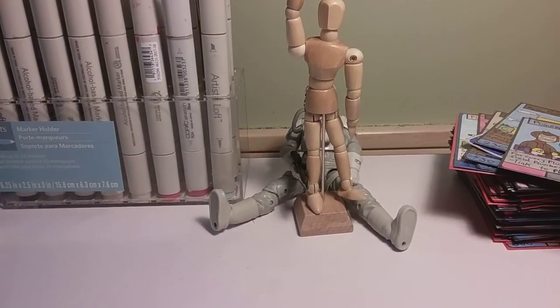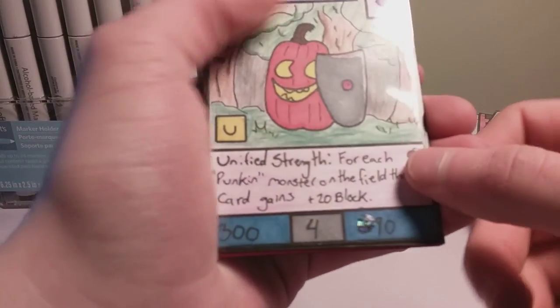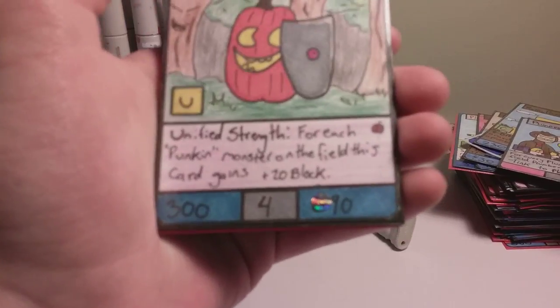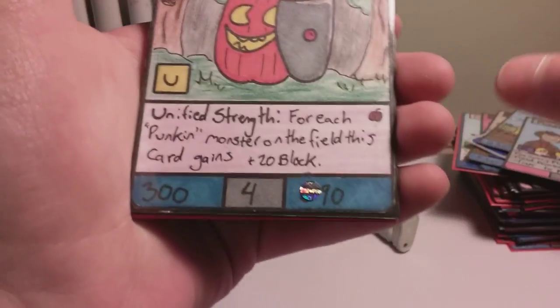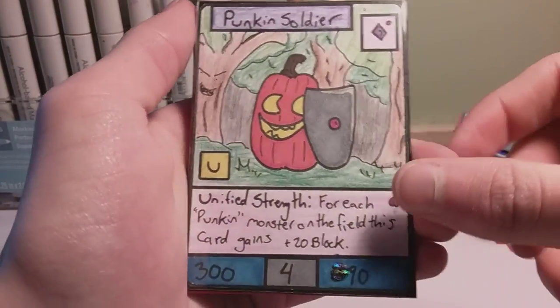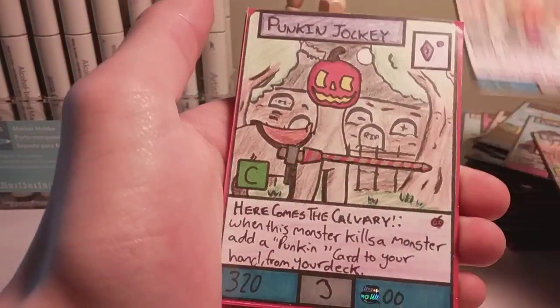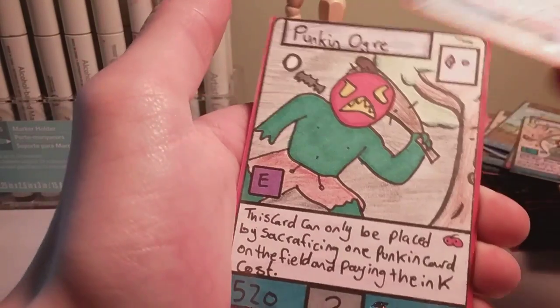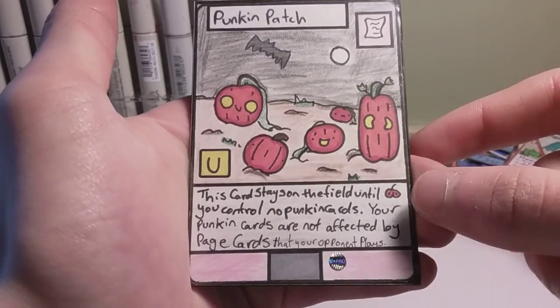Now for the second archetype, we have the first one that we made in the game, which is the Pumpkins. This was a Halloween archetype, and you can see that it's a Halloween card because it has a pumpkin in the top right of the text box. First up we have Pumpkin Soldier, Pumpkin Sorcerer, Pumpkin Jockey, Pumpkin Ogre, and finally the support page card is Pumpkin Patch.